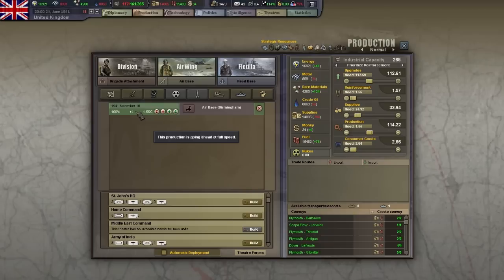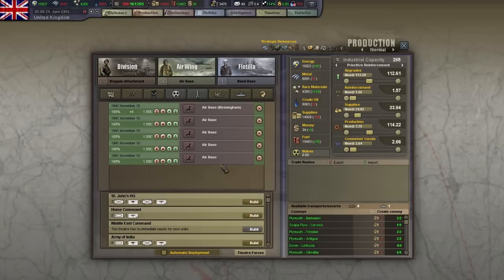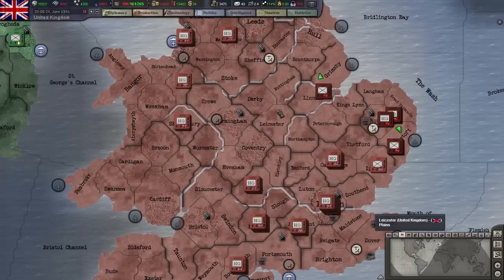A way to speed this process up is to instead build air bases directly. While our serial run says Birmingham, which means that it will go there automatically, these manually produced air bases have no target province yet, so once they're finished you can place them in provinces just like you do with units. It will still take some time to assemble it there, but it's much faster than building improvements through the province information. You can also build a new air base from scratch which works exactly the same way.